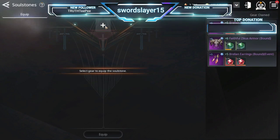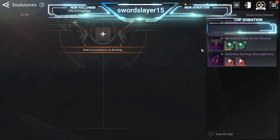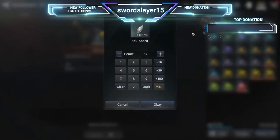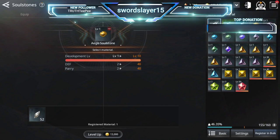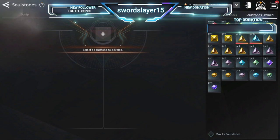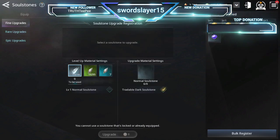Under Growth, you've got Equipped Soul Stones, which shows what's currently on your character, and Owned, which shows everything in your bag. To upgrade multiple soul stones efficiently, go to Upgrade All next to Growth — this lets you handle many at once without clicking each one individually.